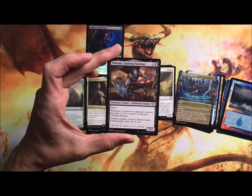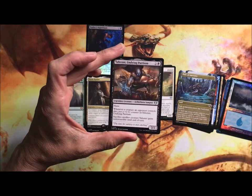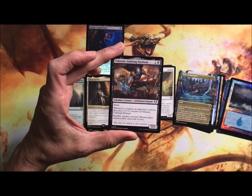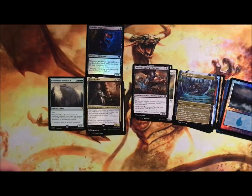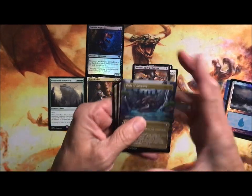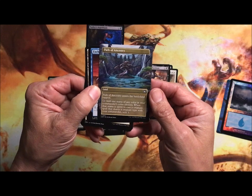Yahennix is a legendary Aetherborn vampire with haste, 2/2. Whenever a creature an opponent controls dies, put a +1/+1 counter on it. Sacrifice another creature to get yourself some indestructible. Path of Ancestry is obviously a land.